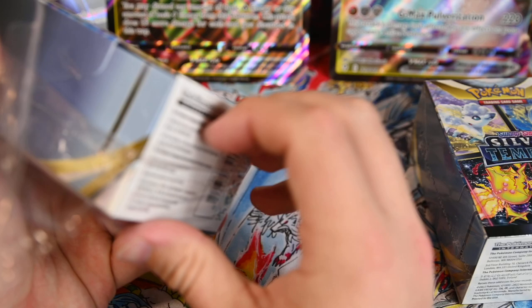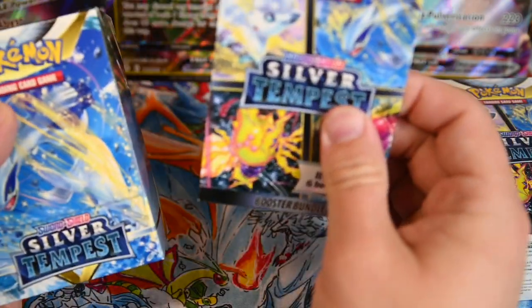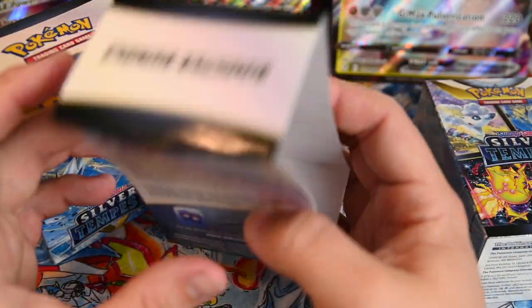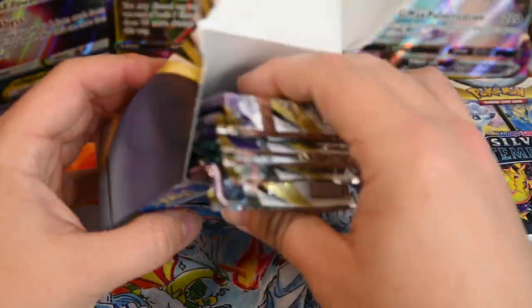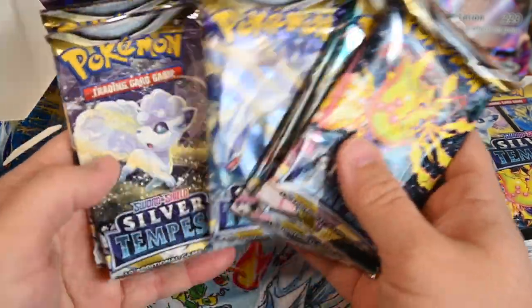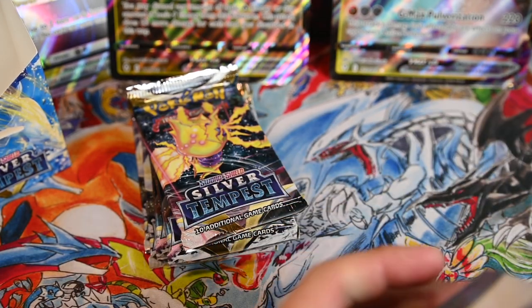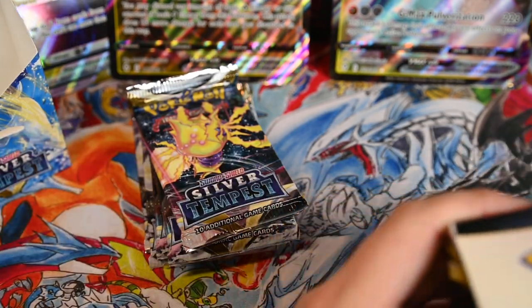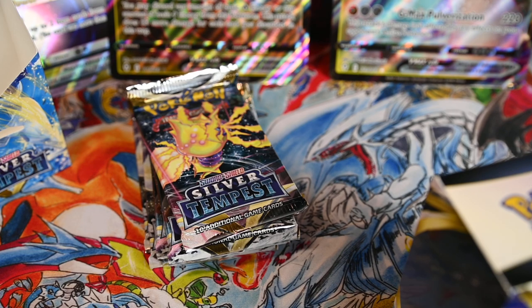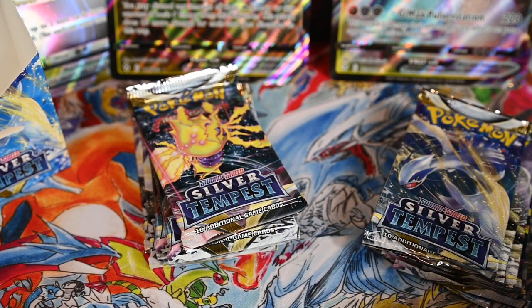It looks like they just repurposed the Silver Tempest pre-release Building Battle boxes — it's exactly what this looks like. It's just six booster packs in each of these. These do retail for twenty-five dollars for six packs, which is not a great deal. I did the math and you're saving between twenty cents to two dollars depending on where you're buying your cards.